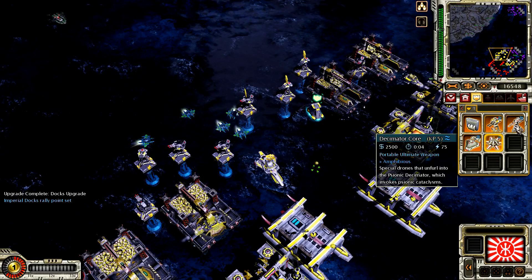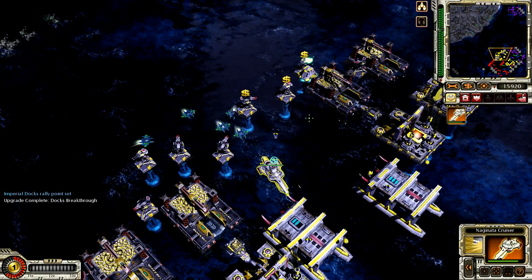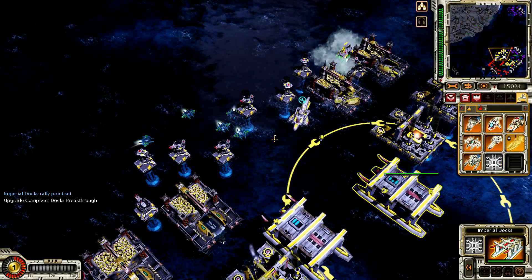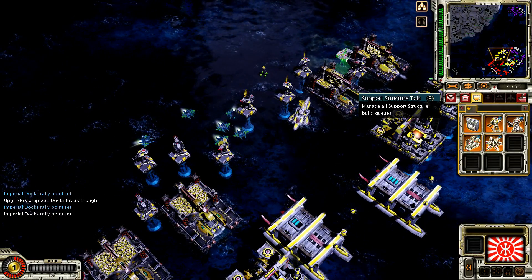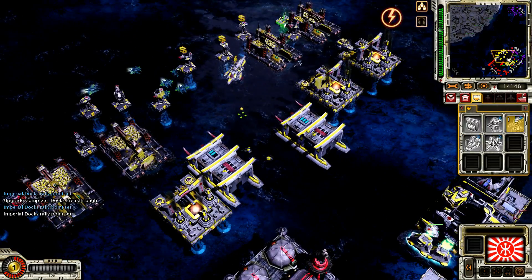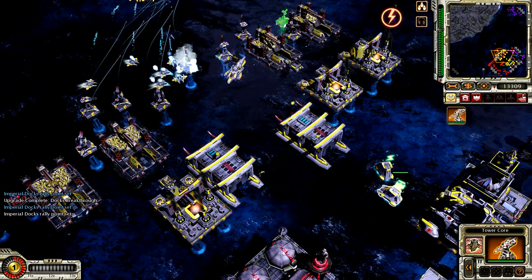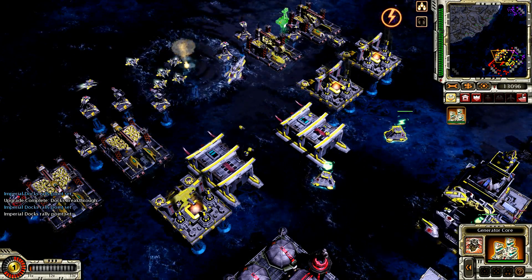Enemy units detected. Building. New construction options. Building. Upgrade complete. Building. I've seen it all. Generator core. Central core unpacked. Power core. Generator core. Generator core.